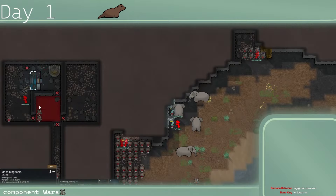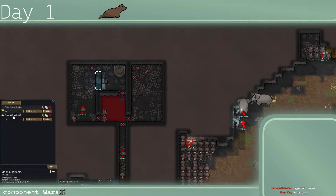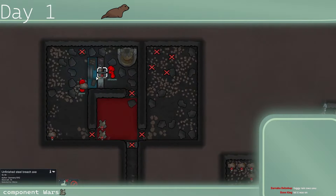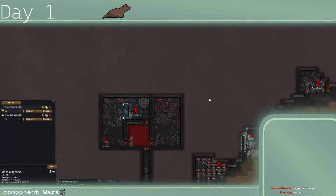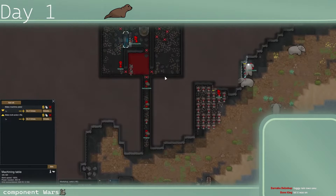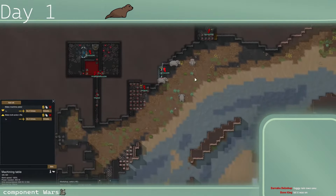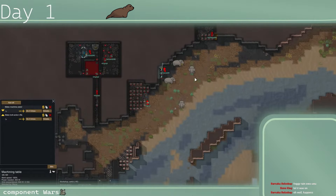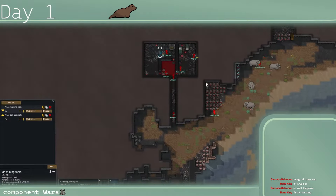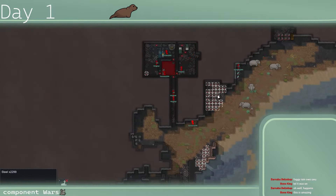That could be a shield belt, some melee weapons — there's a breach axe but he's making a steel one. The plasteel could be for walls or many different uses. Something to keep in mind though: if you make a weapon with plasteel it takes a large amount of time to produce, so it'll be a bit slower. Steel is a lot more of an early game weapon option.